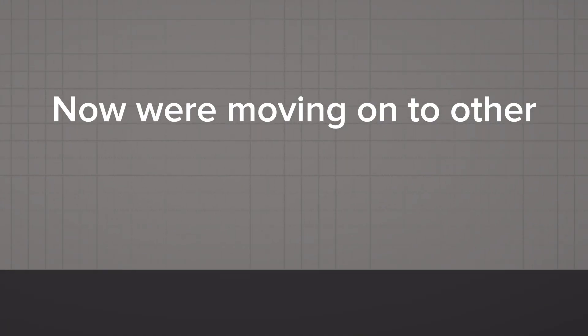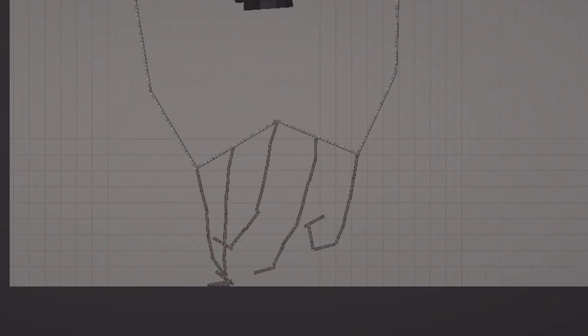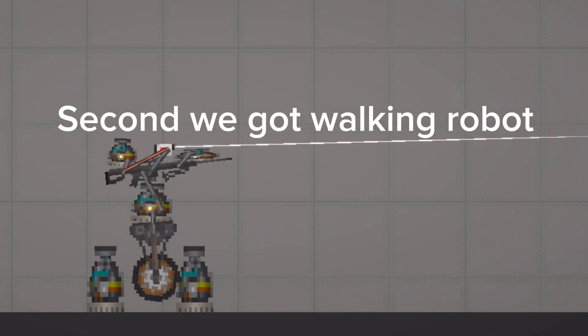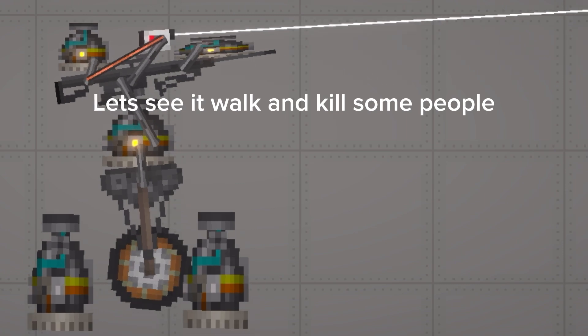Now we're moving on to other. First we got giant jellyfish — he is super big. Second we got walking robot. Let's see it walk and kill some people.